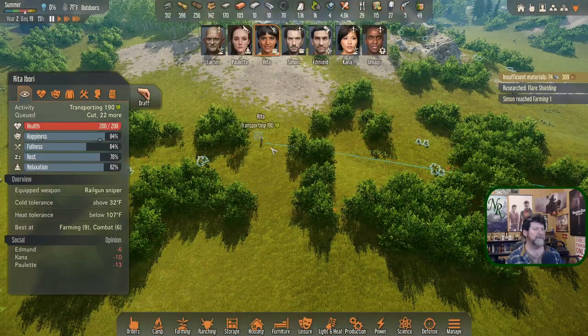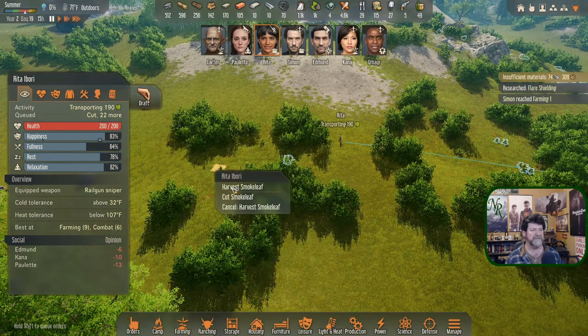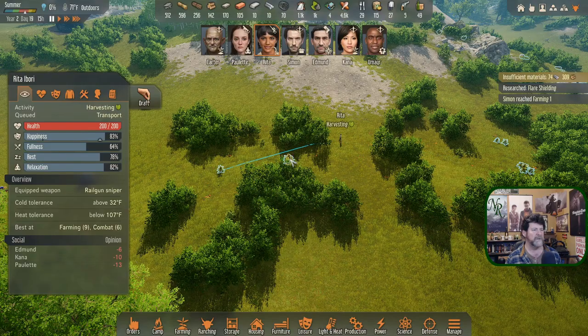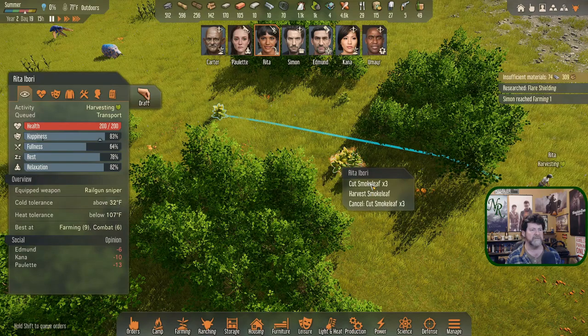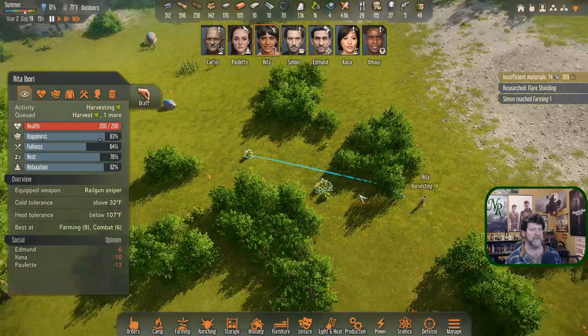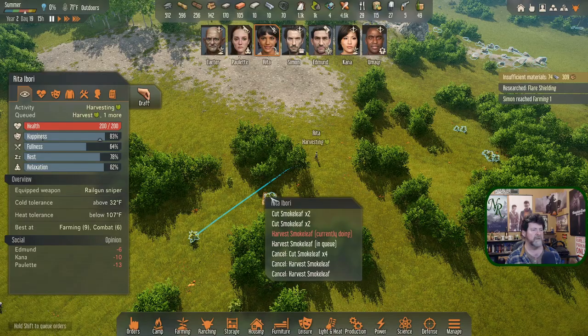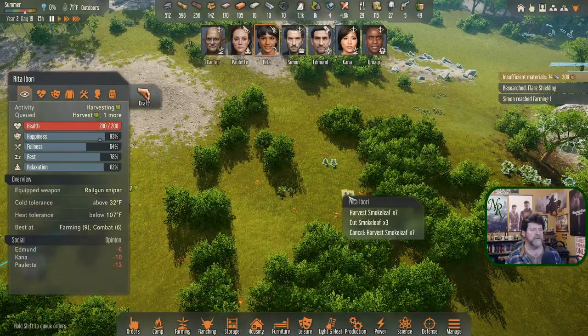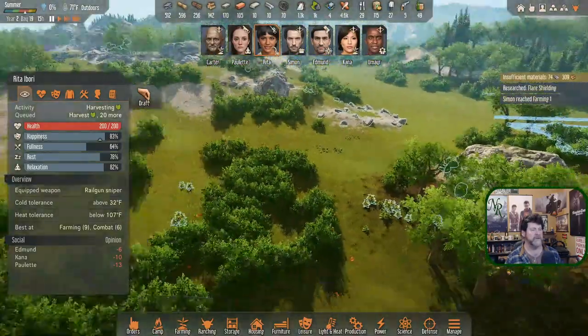Rita, you're in decent condition — why don't you finish harvesting this while we send Simon out to pick it all up. Harvest this now and these, and all of these.